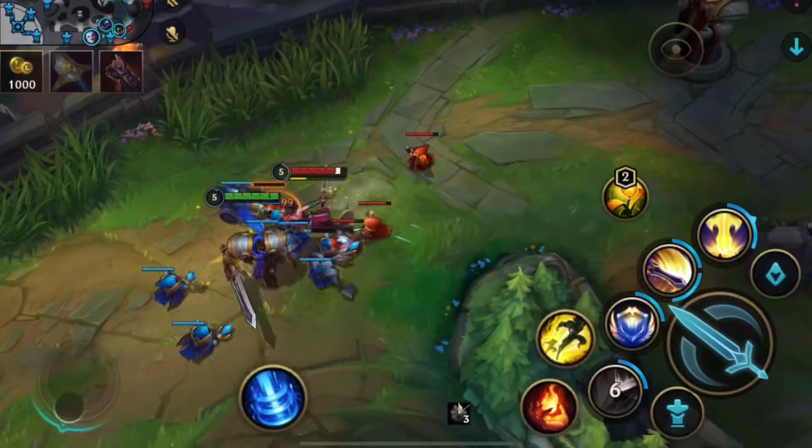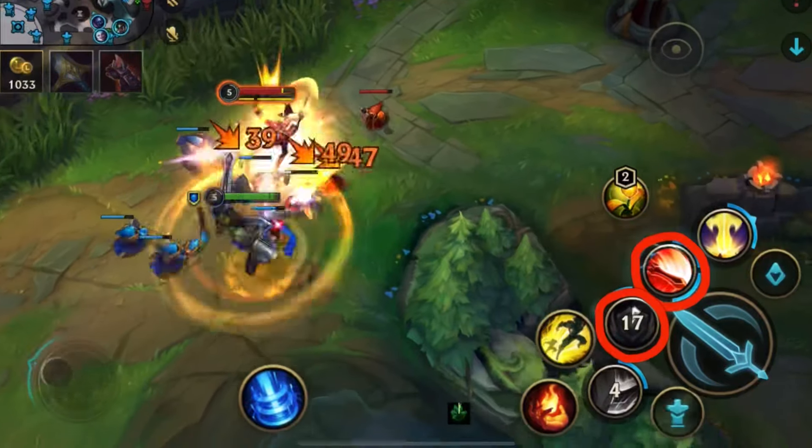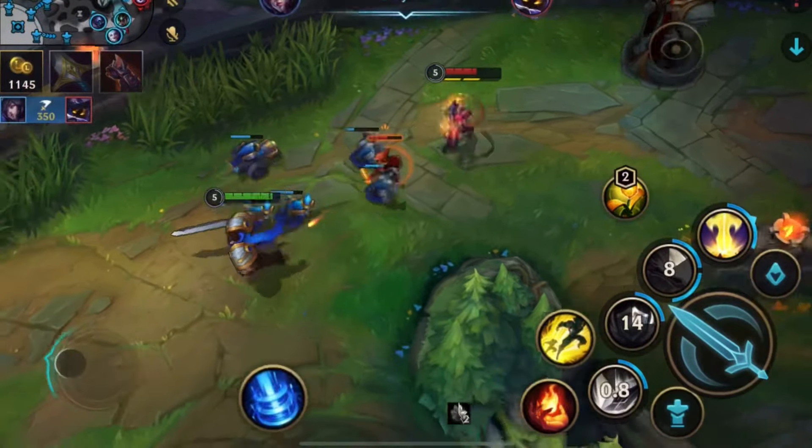Depending on your matchup you can use this by reacting to incoming damage and CC. But because some abilities are instant, you'll need to anticipate them and shield early.